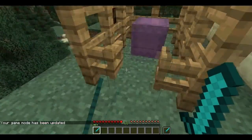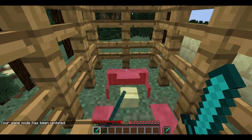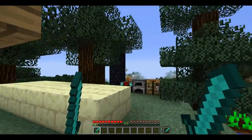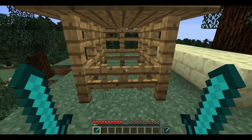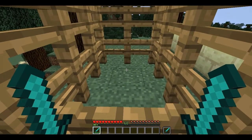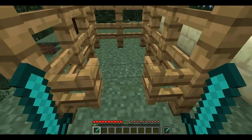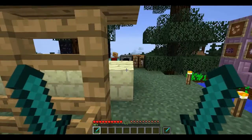Now let's fight the new mob. You can also shoot its fireballs back at it — kind of like a fire charge shot by a ghast. You can hear that it currently has the iron golem sound, so that's not a very original sound, but maybe they'll add a proper one in a future snapshot.